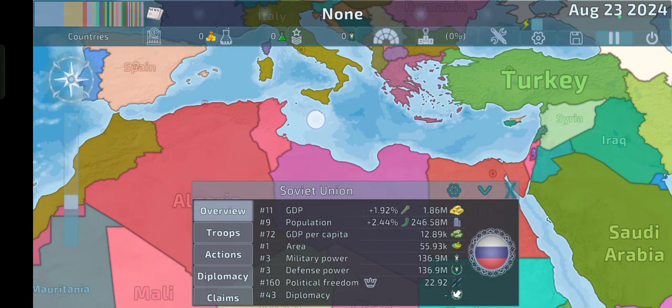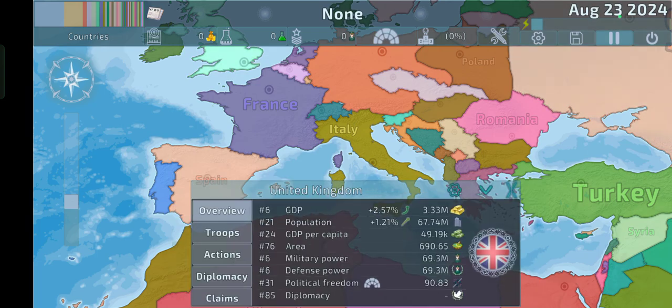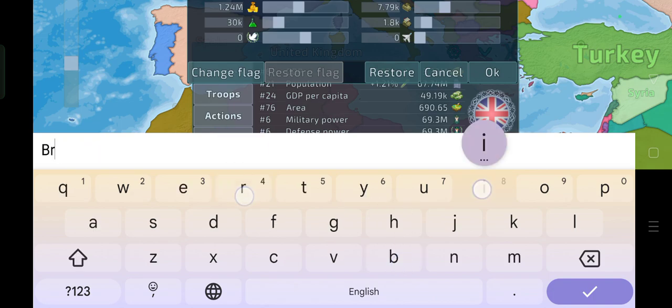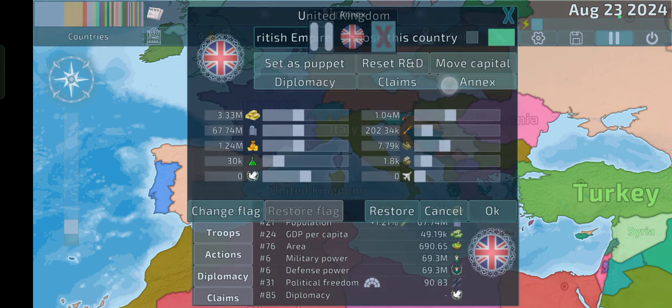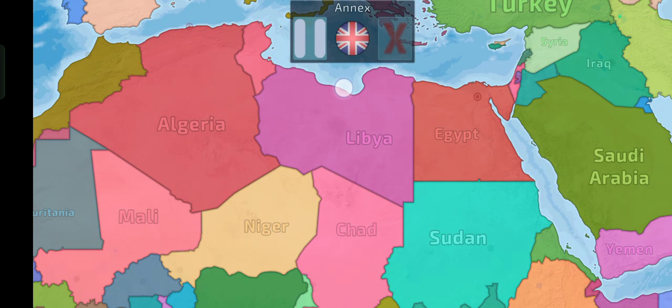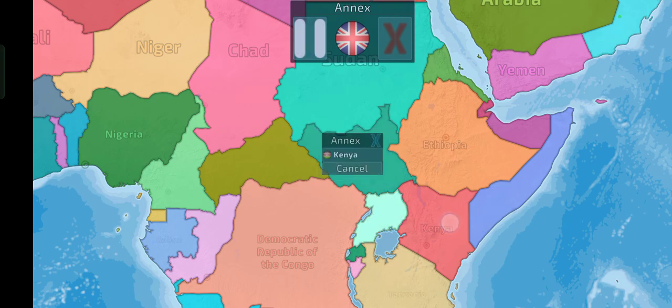Now we're just going to make the British Empire come back by clicking on the UK really quickly. And we're just going to name it the British Empire before we do some annexation. Now we click Annex. And now we're just going to make the UK annex a few colonies. It's going to take some time, but overall it shouldn't take that long.